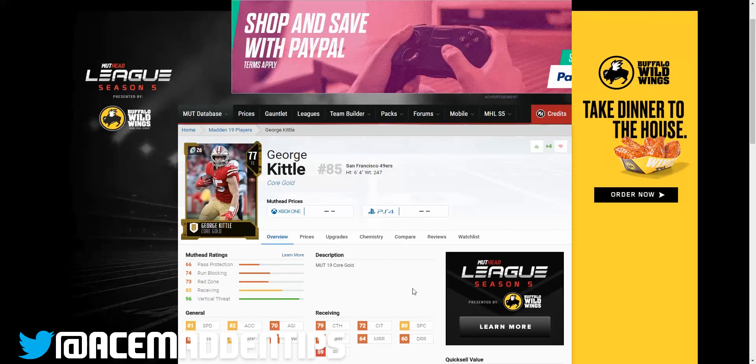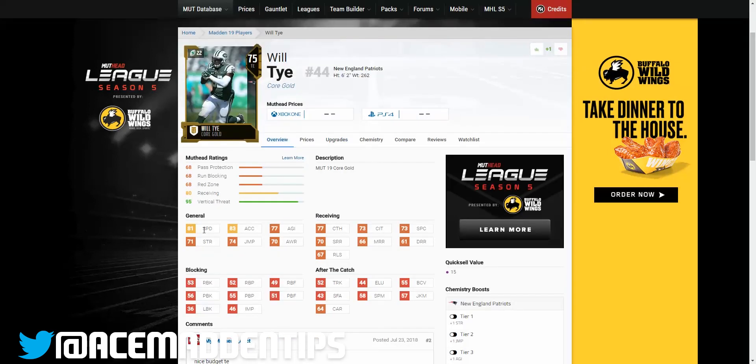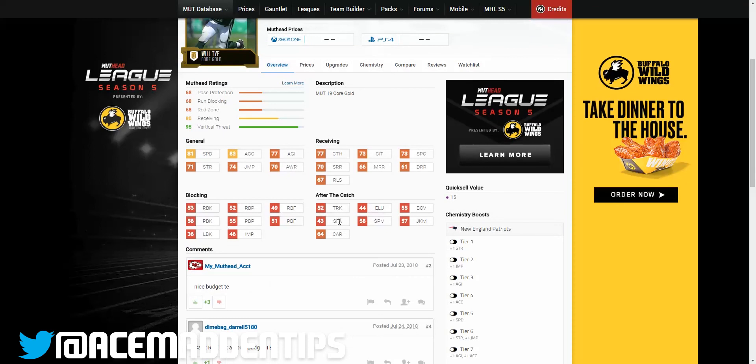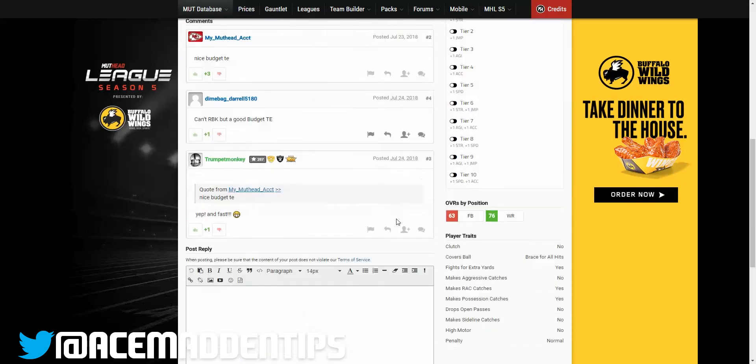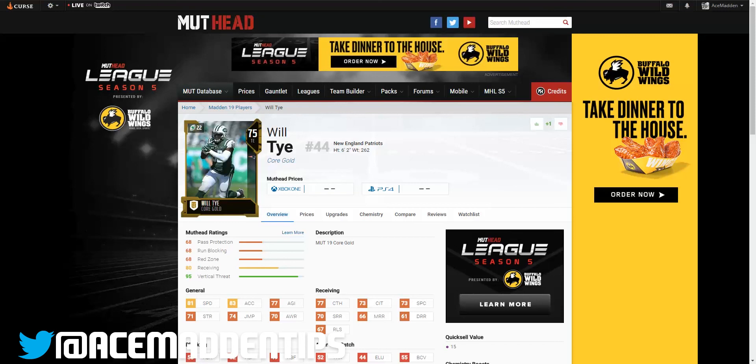Number four is Will Tye, coming in at 22 cap. He's a little undersized at 6'2", which isn't ideal for high-pointing streaks, but he's got plenty of size. You get really good speed with Will Tye — same 81 speed as Kittle — for 4 cap less, with 83 acceleration. Hands are a little worse at 77, and his blocking is not good whatsoever — he's basically just a receiving threat. He makes all catches except aggressive, fights for extra yards, does not drop open passes, but does not have a high motor.